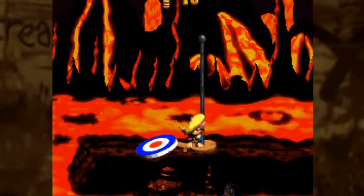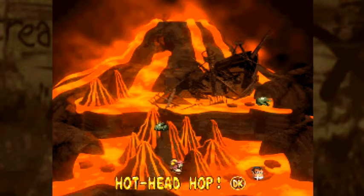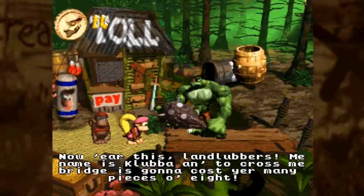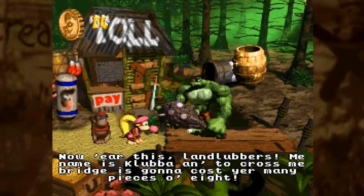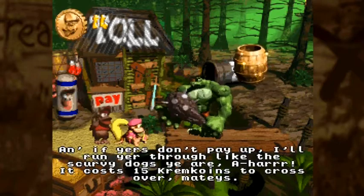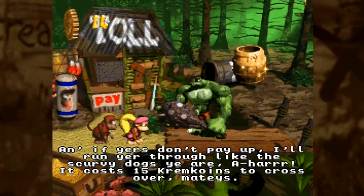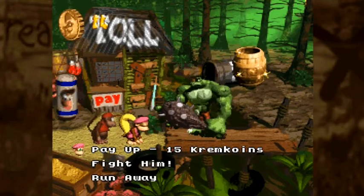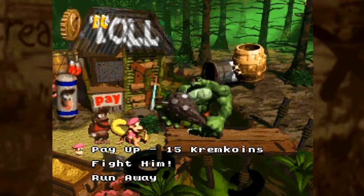We're done with the first lava world level. This is like a volcanic region, and we're pretty much on the outside parts of the volcano. We've got a new thing over here — Clubber's Kiosk. It costs 15 Kremcoins to cross over. This is what the Kremcoins from the bonuses are for. We don't have enough right now — we're one short — so we can't do anything right now.